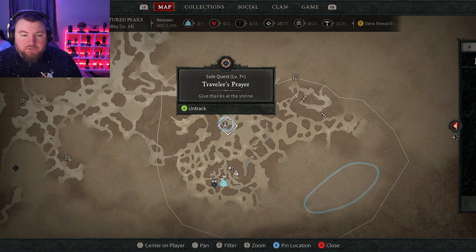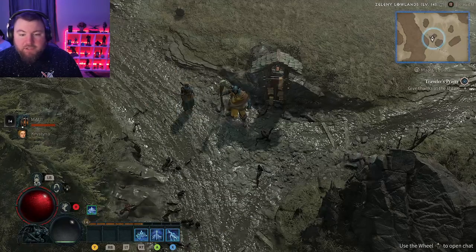So if you go onto your map and go to where it's indicated where the shrine is, you have to give thanks at the shrine. What exactly does that mean? It's actually the emote.